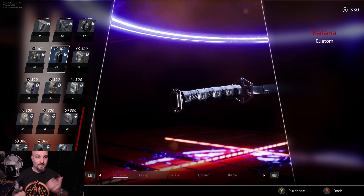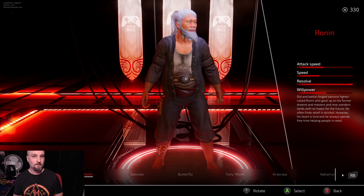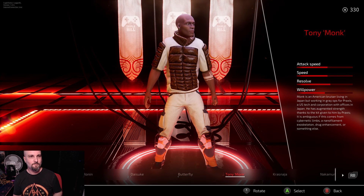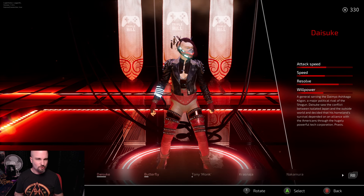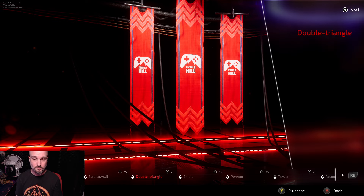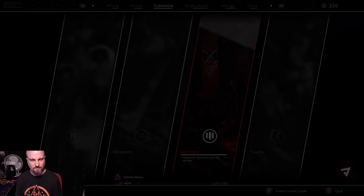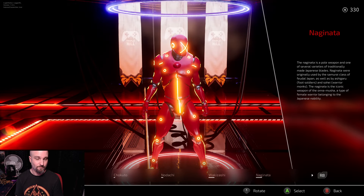The slight stats you see between each character can make a difference. For example, Daisuke has a lot more resolve, meaning more ability to do attacks without running out. The Ronin has tons of resolve, then Yoshi is middle ground, Butterfly has less than that, and Tony Monk as well — so these stats can make a bit of a difference, but not super much. It really does come down to the actual characters themselves. There are also a few banners you can unlock, though not a huge bunch.